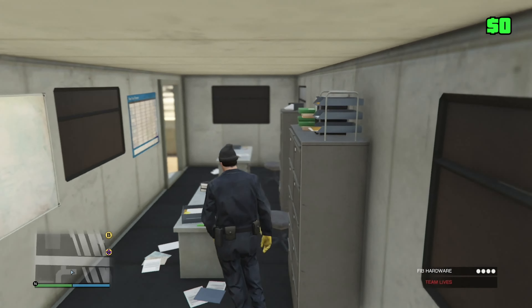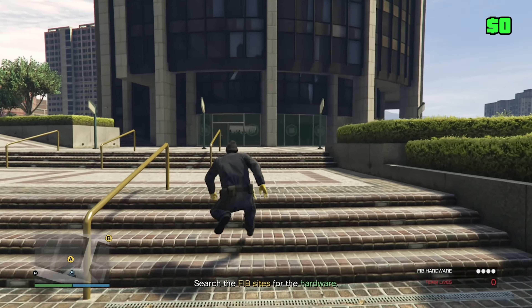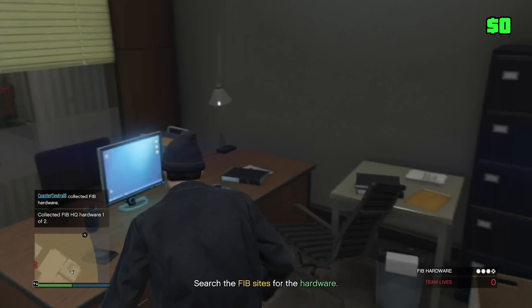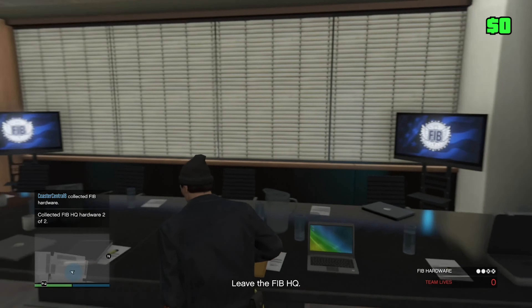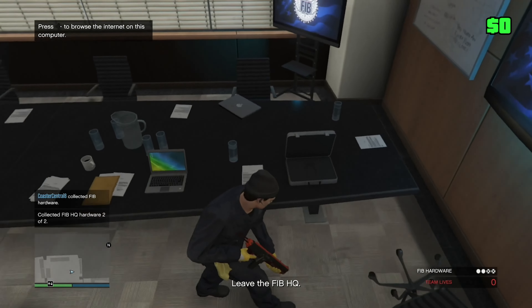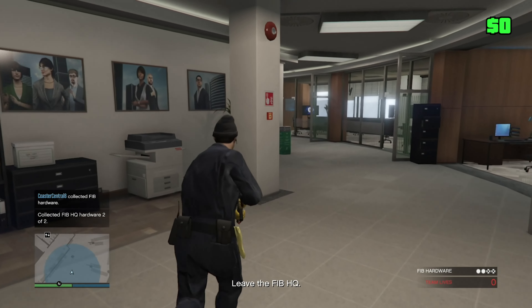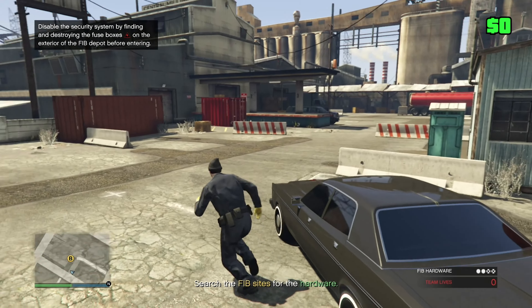I made it to the FIB building, let's go in. I got one piece of hardware — thank god it was in that bin. I found the second one somewhere in the room, maybe on a table. Now I'm at the FIB site and I have to find the fuse box.